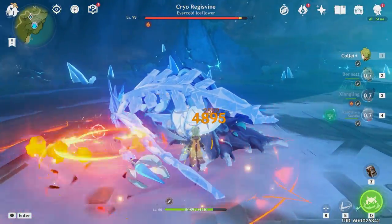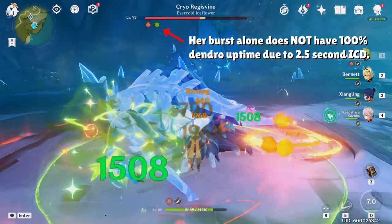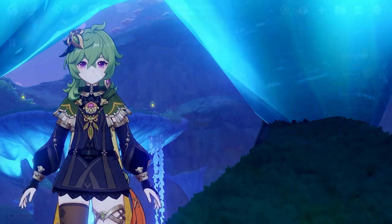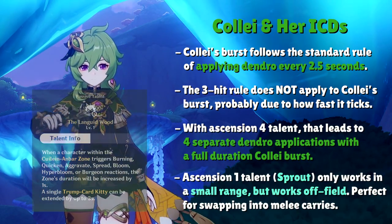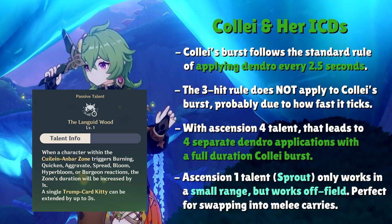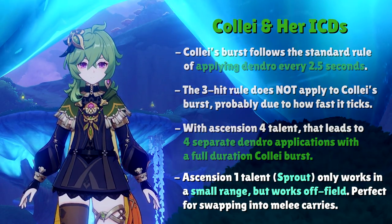The second essential thing to know about Collei is her internal cooldown. She can only apply the Dendro element every 2.5 seconds with her elemental burst, and even the 3-hit rule doesn't apply to her burst. That means the maximum amount of times you can apply Dendro with one burst is 4 different times, if we include the extended burst duration from her ascension 4 talent. This might not seem great, but don't completely write off Collei — what she lacks in her elemental burst is made up for by her first ascension talent and her constellations.